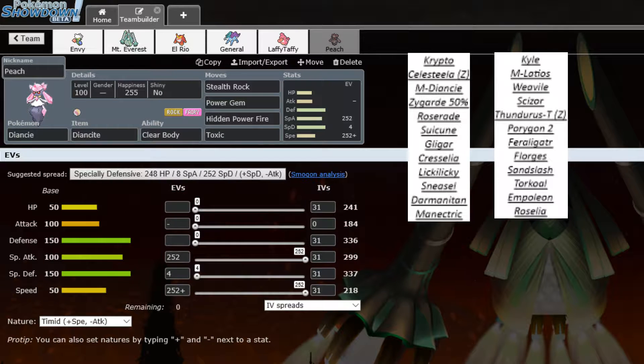Last mon on the team is Mega Diancie. Pretty decent matchup against this team — can outspeed a lot under Mega. I definitely don't want to take a Bullet Punch from Scizor, especially banded. Running Power Gem to hit if he switches hard into Mega Scizor. Porygon 2 is one mon that can take Diancie on decently, so packing Toxic for that. Empoleon is also a bit more of a problem than I probably prepared for.